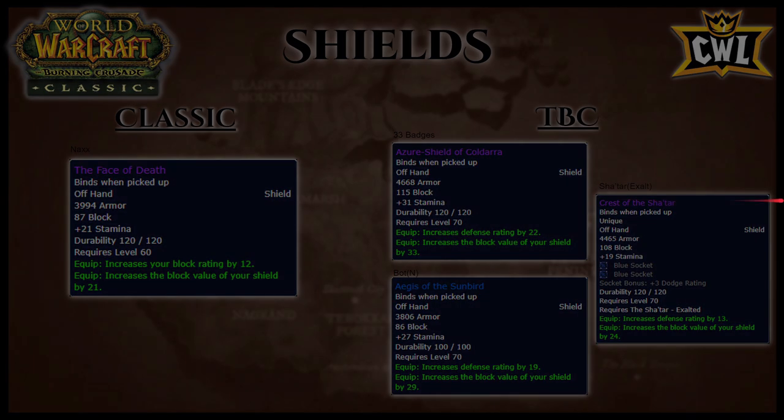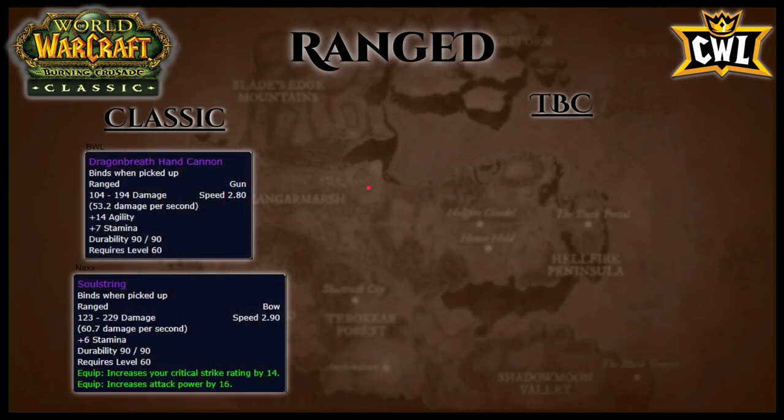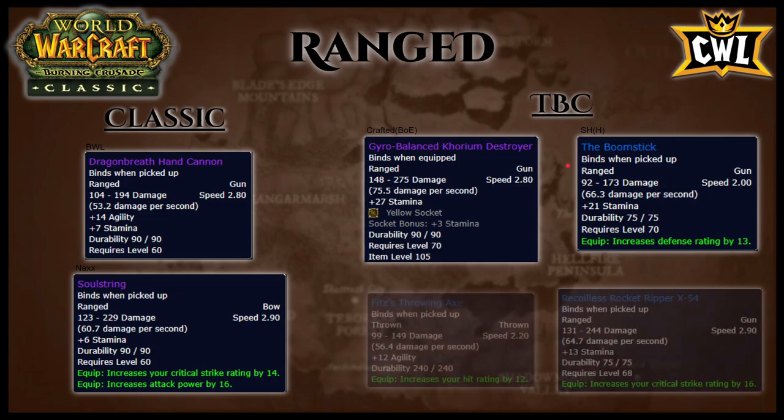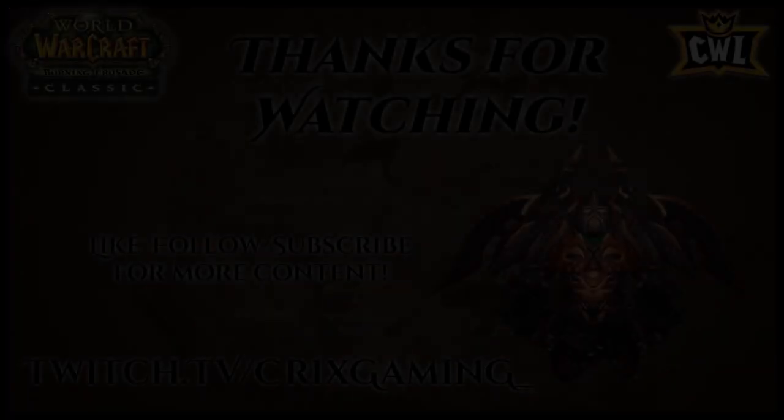Ranged: from BWL, Dragonbreath Hand Cannon has 14 agility and 7 stamina. From Naxx, Soulstring has 6 stamina, 14 crit rating, and 16 attack power. On the TBC side, crafted BoE Gyro-balanced Khorium Destroyer has a socket and 27 stamina. The Boomstick from Sethekk Halls heroic has 21 stamina and 13 defense rating. Steambolt Recoil's Rocket Ripper X-54 has 13 stamina and 16 crit rating. Simple: use whichever Classic gun you have, then run Steamvaults at 70 for the Rocket Ripper, do your daily heroic for Sethekk to try for Boomstick, and then use Boomstick until you can afford the Gyro-balanced Khorium Destroyer.